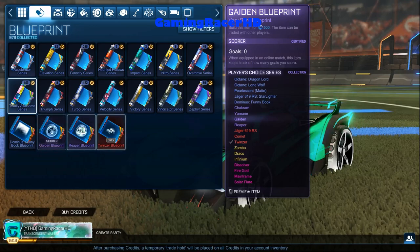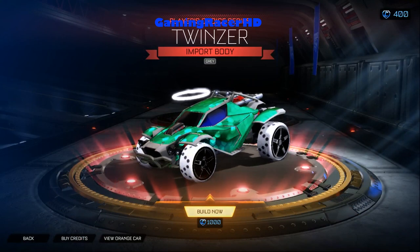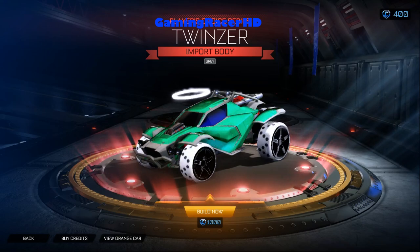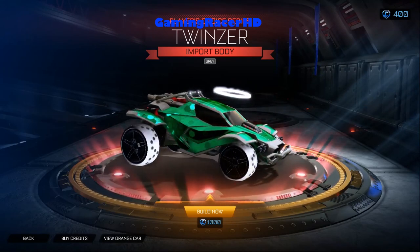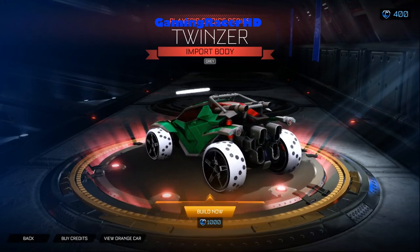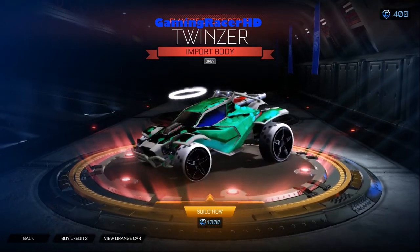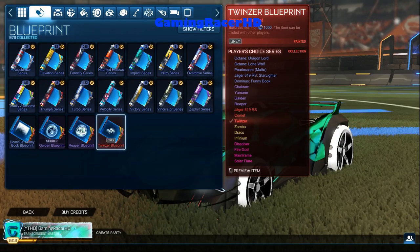We got Great Twinzer and Dominos Funny Book — nothing special. The unrevealed blueprints are over here and clicking on them tells you how much it will cost to build. A Great Twinzer will cost 1000 credits to build, which is absolutely too much. A thousand credits is essentially 10 keys, and this car when keys were available only cost like 0.5 to one key, so costing 10 keys now is a bit ridiculous.